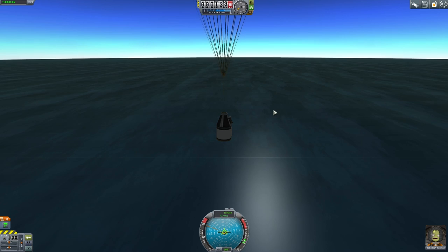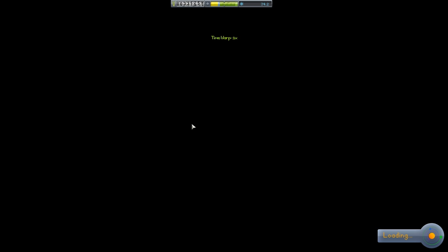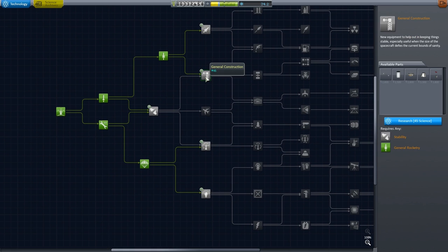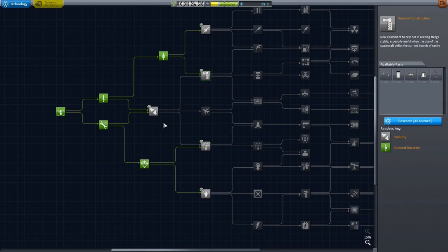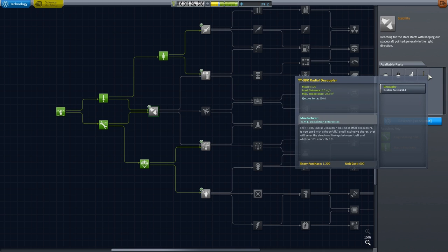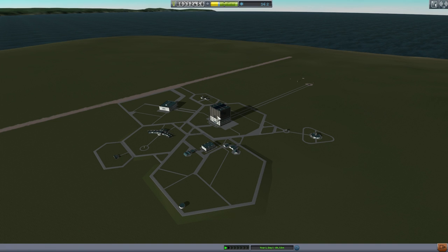I didn't know about these science tools before, but this should definitely hasten our progress. Looks like it survived — let's recover the vessel. How much science did we get? We gained 31.5 science — materials, mystery goo, and recovery. That gives us lots of science to work with. We now have 34 science. These all cost 45, so I guess we should go ahead and get Stability for now — small nose cone, aerodynamic nose cap, a winglet, a radial decoupler. We have 16 science now.